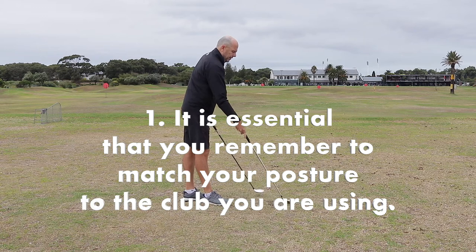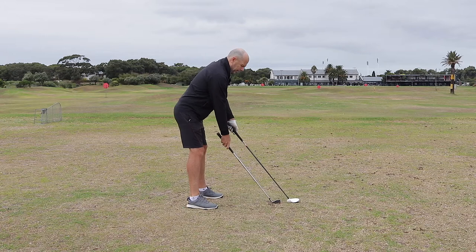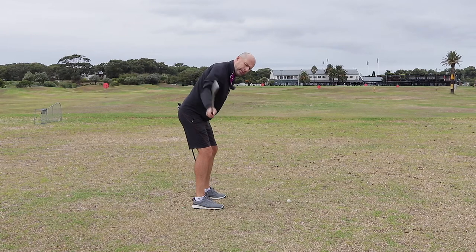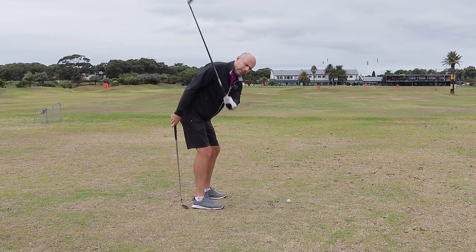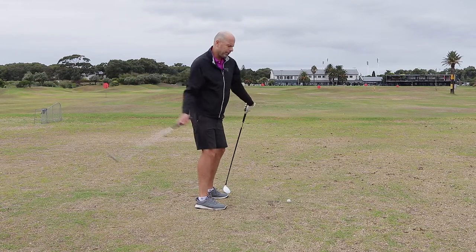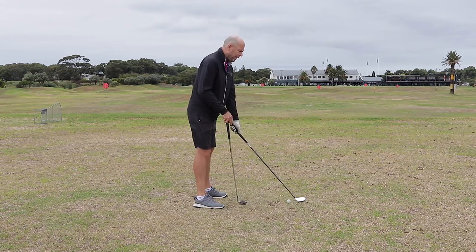The first thing has to do with the stance. The lie angle of the club will cause you to automatically be more upright with your longer clubs, and then more bent over with your irons. The more bent-over position will automatically cause you to swing steeper with the shorter clubs, which isn't a great thing if you've got a long club in your hands because the downswing is going to be too steep. On the other hand, standing too upright with your shorter irons might cause you to rotate too much. Many things can happen.